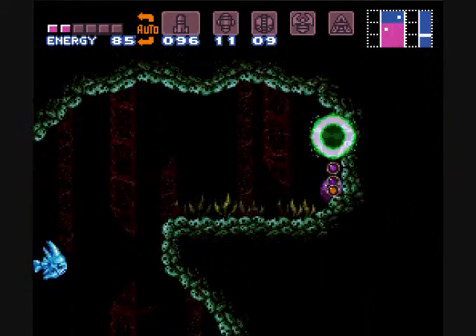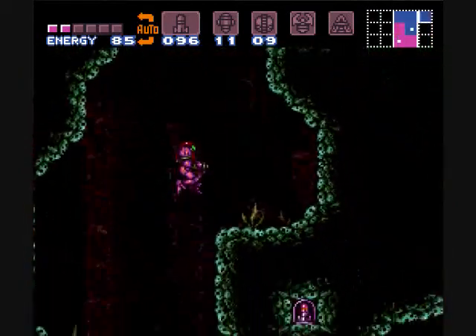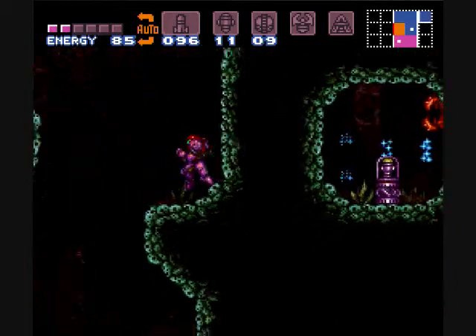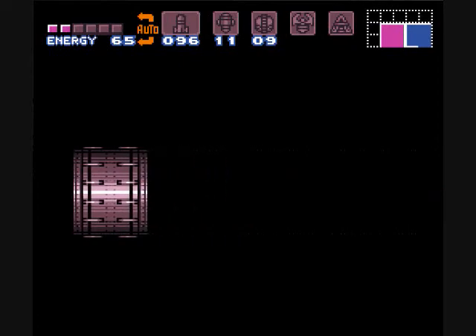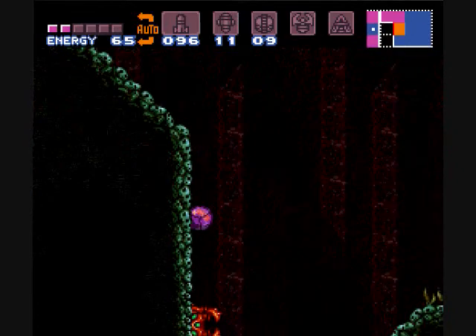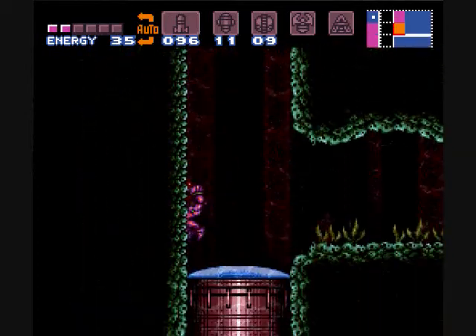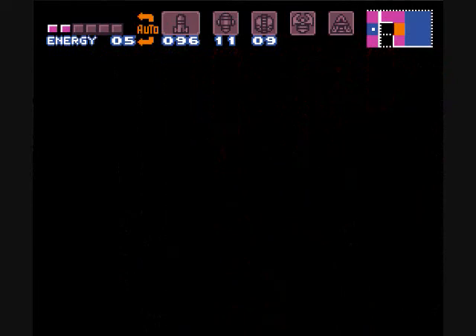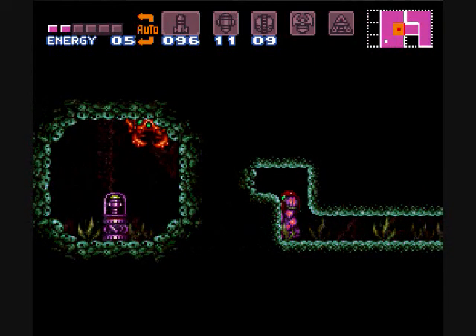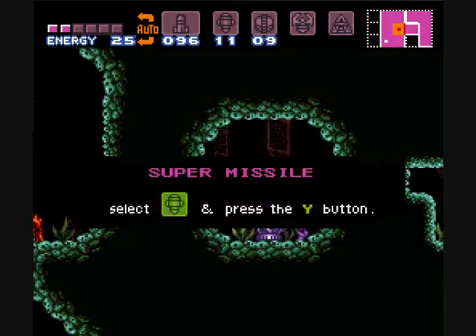I swear there was something over here. Again, I guess not. There's more super missiles — we'll get that in a minute. This room can be kind of annoying just because you have to use so much of the grapple beam. I know there was something up there. Stupid lobster crab knockoff. And this is how you get that super missile we just saw.